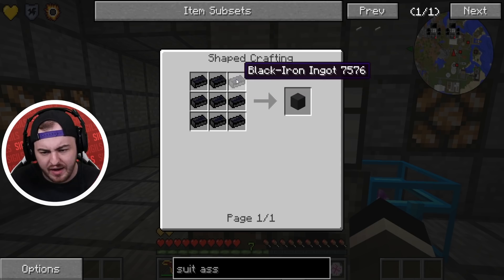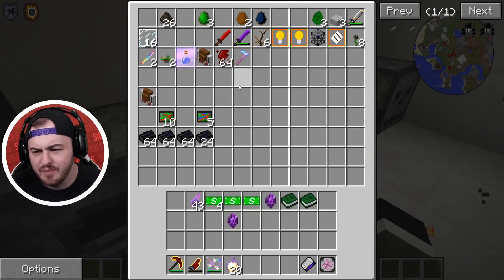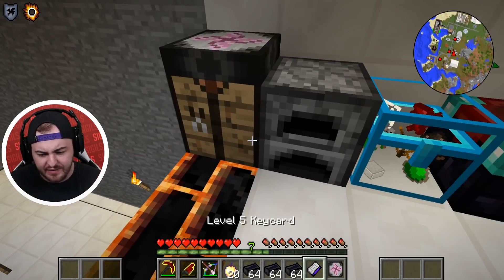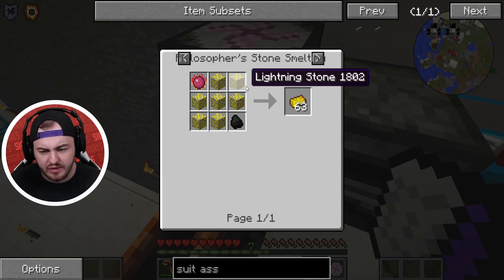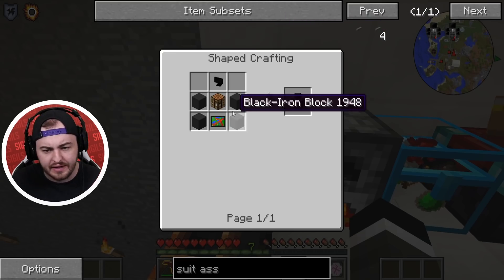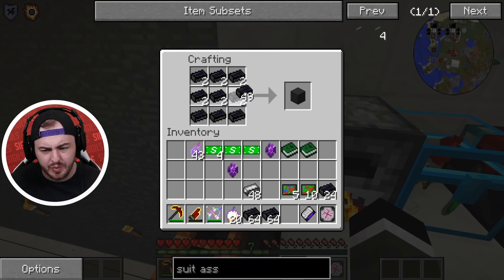To make the suit assembly unit we need a high-tech electronics crafting table, a black iron block, and a monitor. It wouldn't be a Sigils episode without some crafting. I've got some black iron from my quarry and some electronics left over. For the suit assembly we need electronics, a backlight, and a lightning stone. I think I have lightning stone down there — I just need to cook it. We're also going to need tungsten. Glass panes, lightning ingot, lightning stone ingot, black iron blocks — let's get those made.